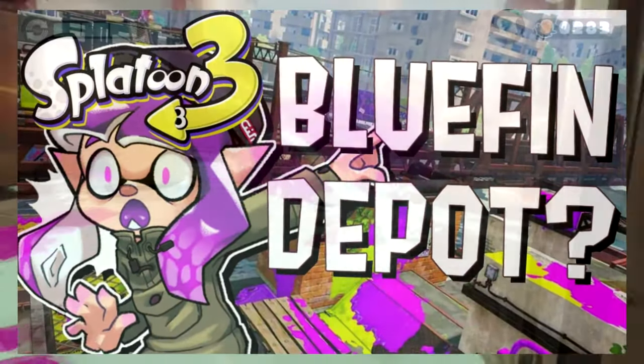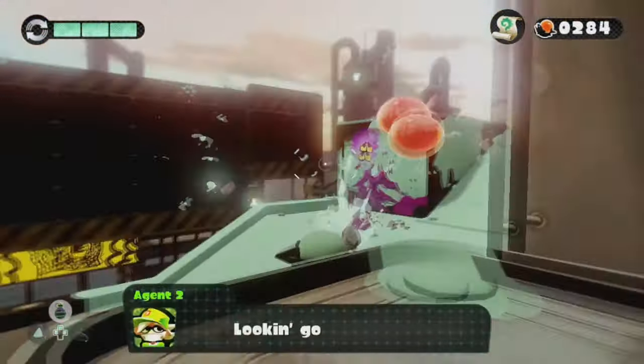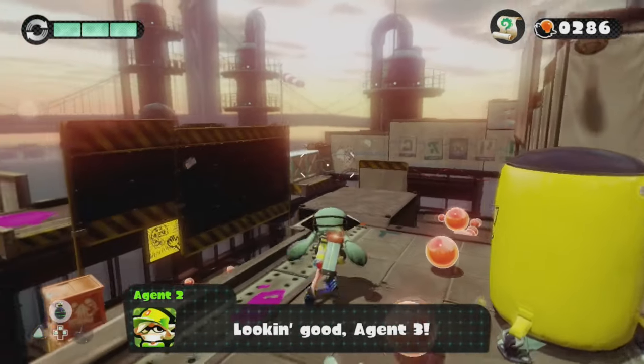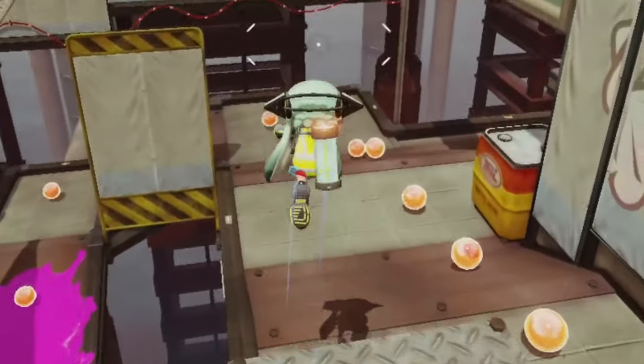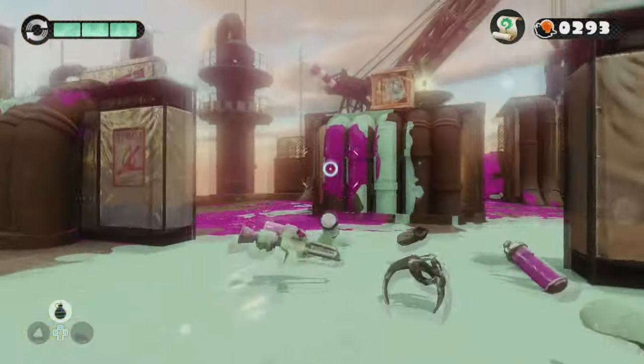Bluefin Depot escaped. Moray Towers escaped. Kelp Dome escaped. Poor, dear, sweet Salt Spray Rig has been left behind in the dust, wondering what it did wrong. And while we do technically know what it did wrong, it doesn't mean that it deserved this fate.